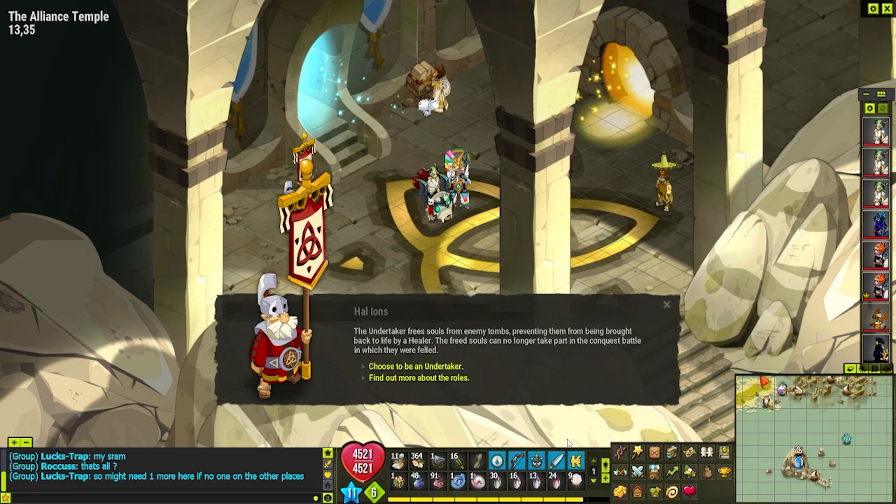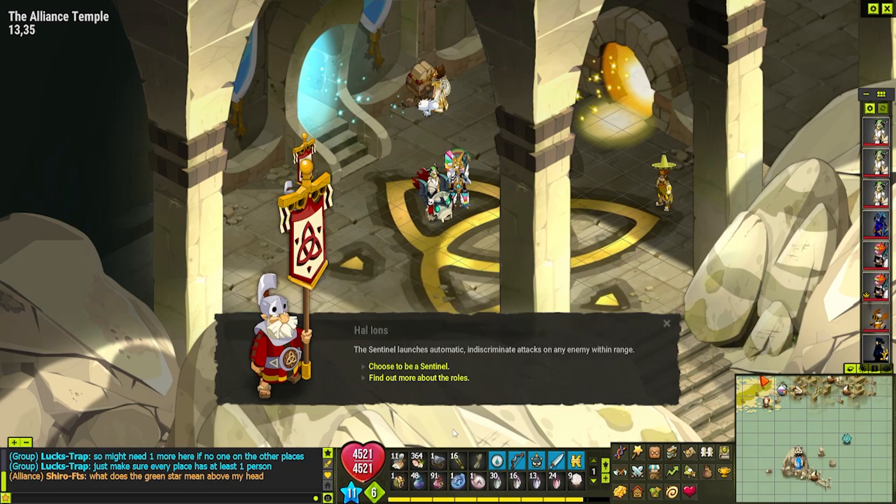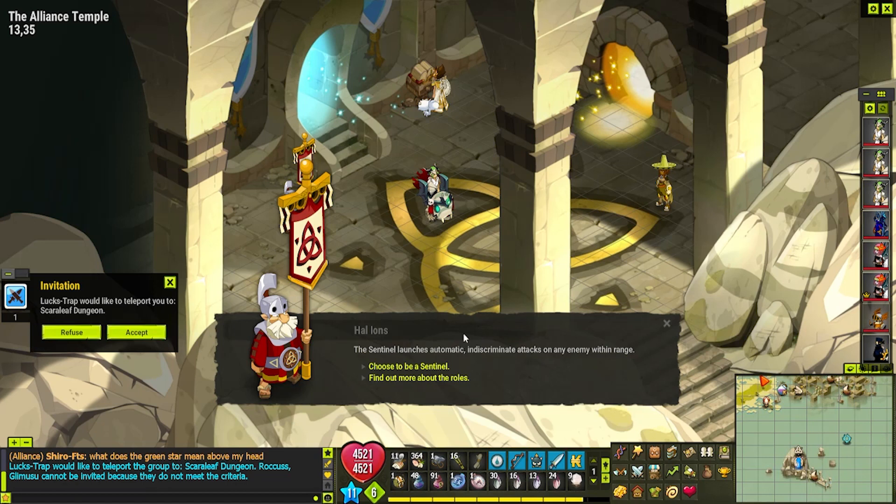Sentinels, on the other hand, are the other role that you can have. Sentinels are a bit special — they're nothing more than a very weird auto-aggro mechanic on the map. Basically, anyone that steps within a certain range of you will instantly get aggroed, and that's about it. That's what a Sentinel does. You're basically an aggro machine.